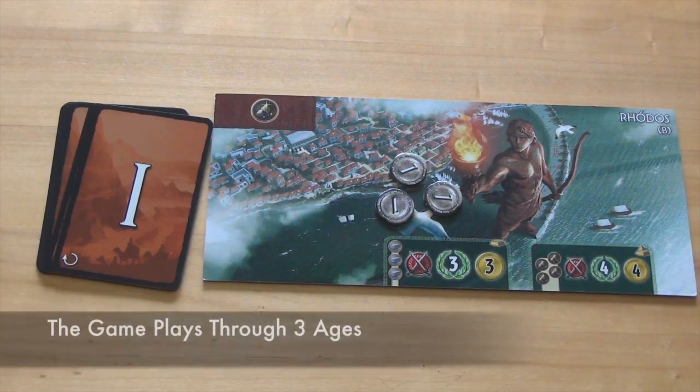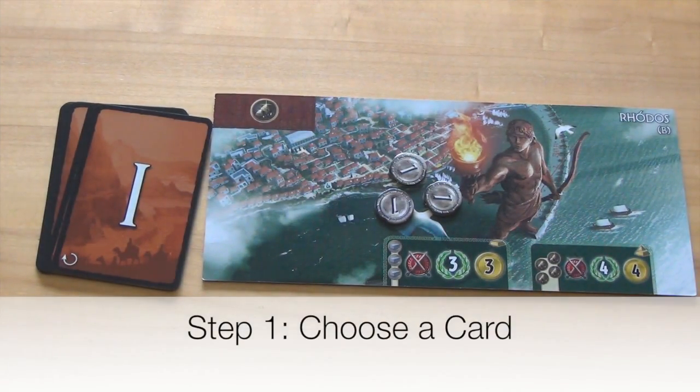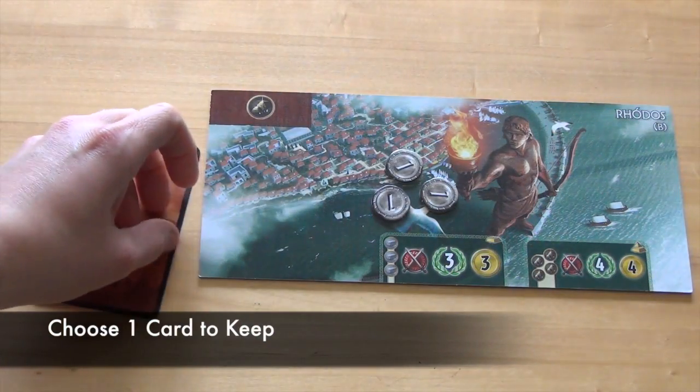The game consists of 3 ages, starting with Age 1. Each age consists of 6 turns, and each turn consists of 3 steps. During Step 1, all players will look at their hand cards simultaneously and choose one card to keep by placing it face down.